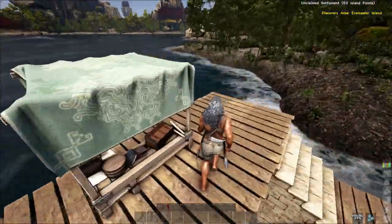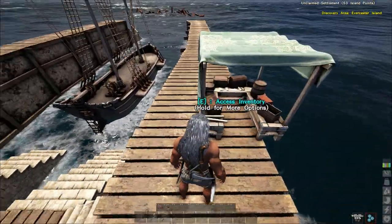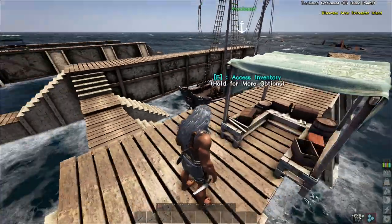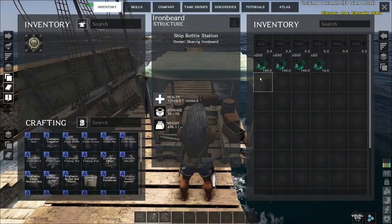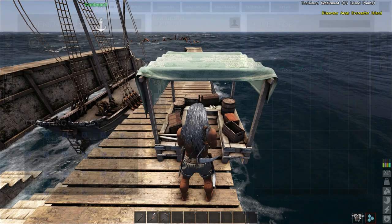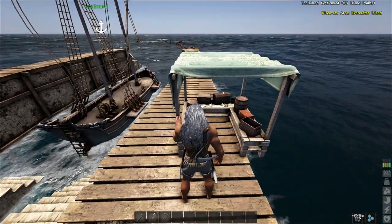I've gone ahead and placed the Ship Bottle Station, and made a few of the bottles. You can only put the Ship Bottle Station on the shipyard itself — you can free-place it wherever you want on there. I've tucked it off to the side a little bit so I still have movement around. Inside this little station I've got my Solidified Essence, which is the current resource, and the Ship Bottles themselves. I believe the icons for a lot of these things are going to change.